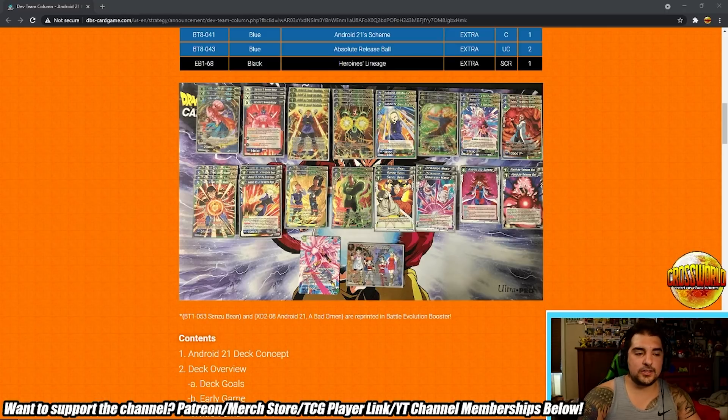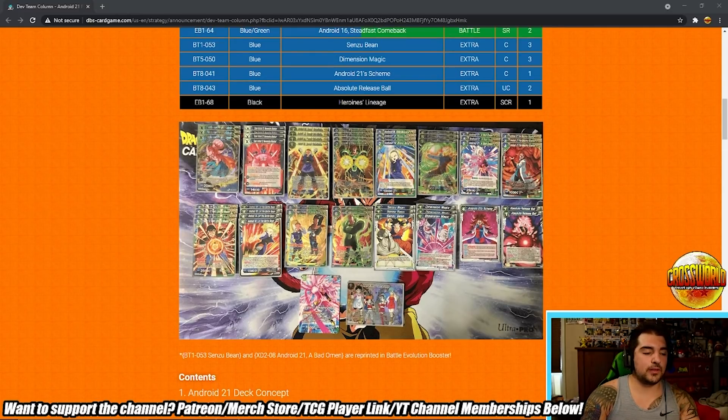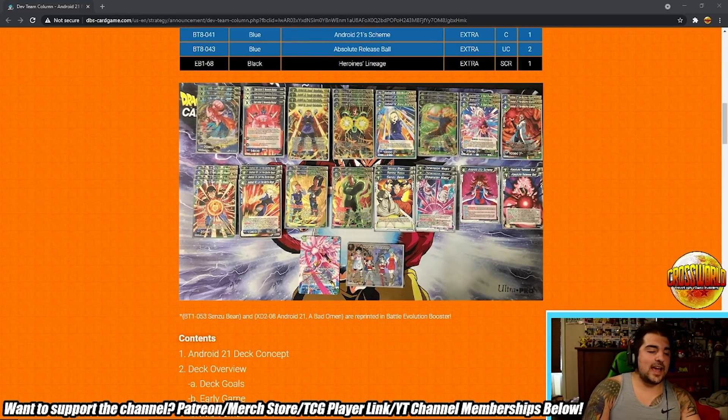Super combo — totally agree with it. Three God Ceiling — totally like it. 21 Bad Omen I think should be a four-of, because you really want to charge it on most Turn 1s, especially with four copies of the Super 17 check land. Three Beautiful Scientists — I like it, though I personally play two on my list because I play the Arrival 17 — actually 16 — Steadfast Ally, not the one they're playing. I do like the six-drop 17 they're playing, but I personally don't play it.